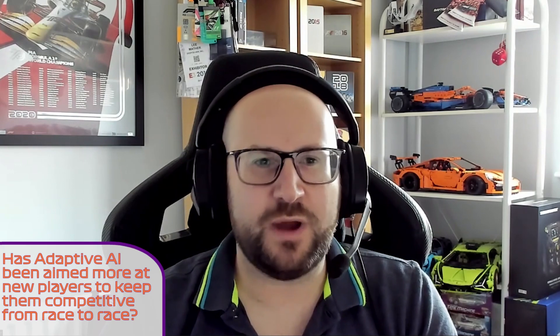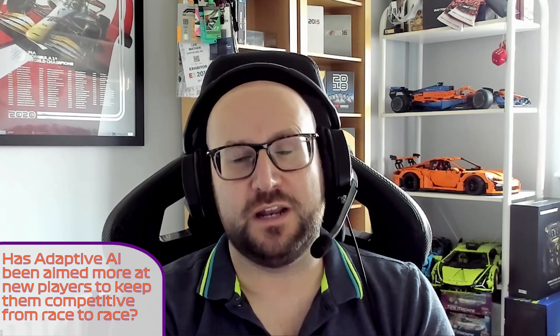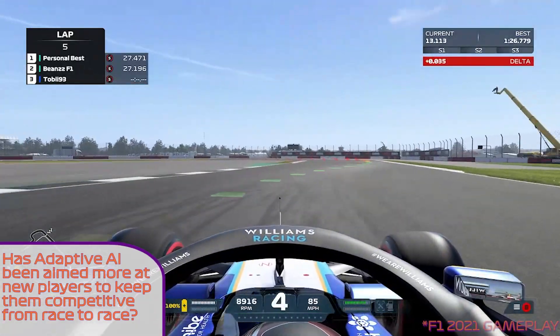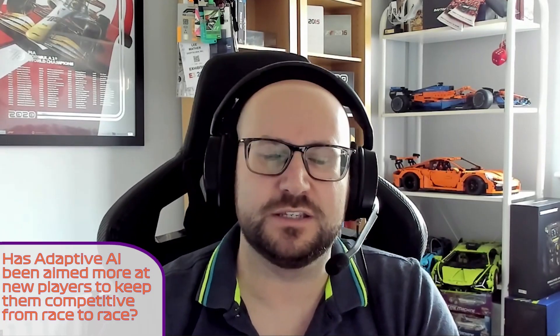A really good question was asked about how that works in terms of strategy and tyre wear and different compounds. This was one of the reasons why we've never really tackled it in the past because it is incredibly complicated and it does compromise that part of Formula One. To somebody who plays the game as I do, I relish the strategy elements, the tyre wear, which compounds are doing what. But for a player who wants to race a Formula One car around a track — who isn't into that level of Formula One enthusiasm yet, or they're relatively new to it and just want the excitement of a Formula One car around a track they recognise — that's what adaptive AI will allow them to do.